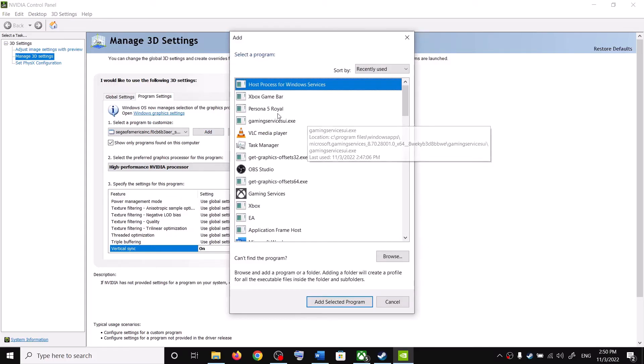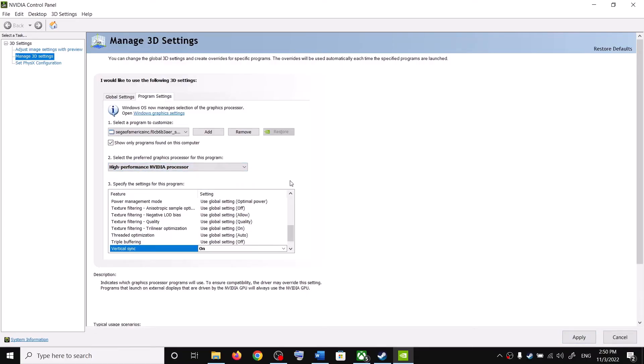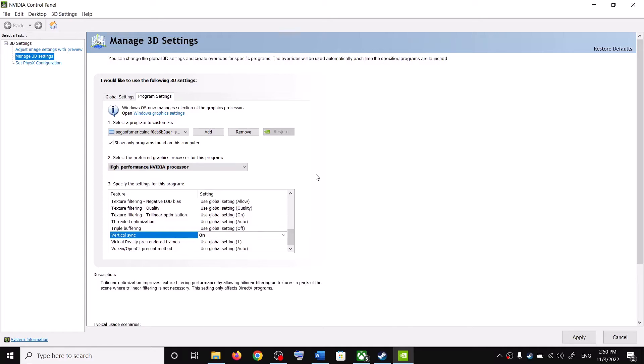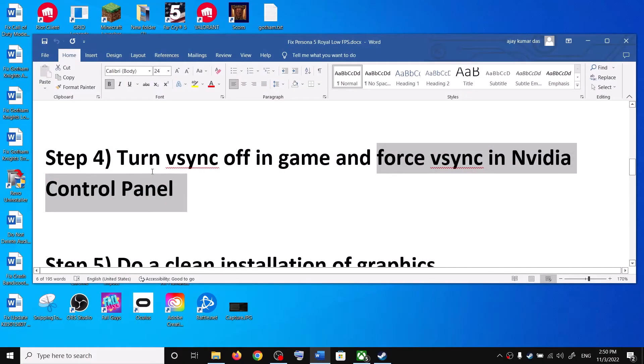In NVIDIA Control Panel, go to Manage 3D Settings, then Program Settings, and click Add. Find and select Persona 5 Royal — if it's not listed, click Browse and navigate to the game installation folder to select the exe. Select High Performance NVIDIA Processor, scroll down to Vertical Sync, turn it on, and click Apply. Launch the game with V-Sync off in-game but enabled in NVIDIA Control Panel.